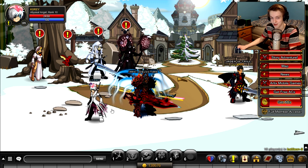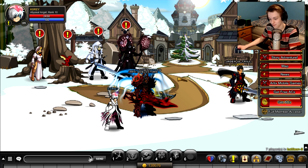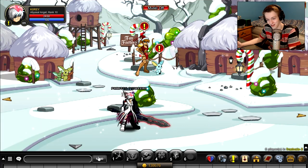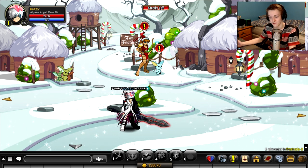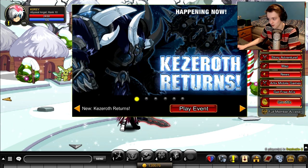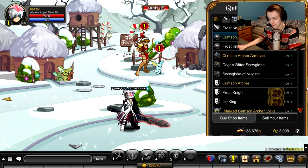The sad thing about this event is there is no Quibble NPC. In previous years there would be an NPC right next to Twilly, standing on his chest. Quibble is not there. And if you go to Frost Vale, Baleen is not there either. They didn't add the NPCs to the game, so you have to go to the menu to look at the shops. You've got the Frost Vale Rare Gear — this is the Quibble shop.